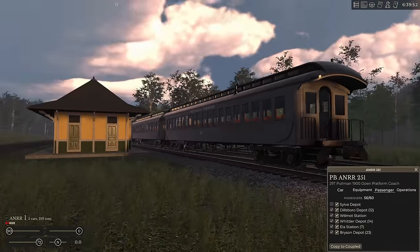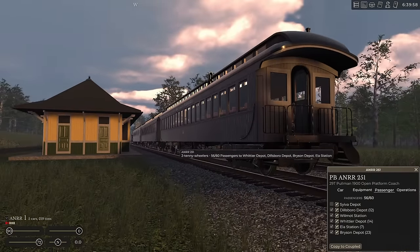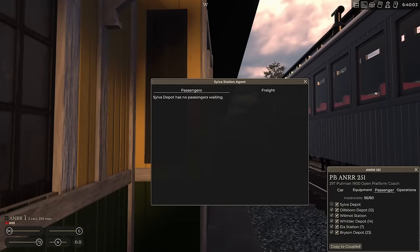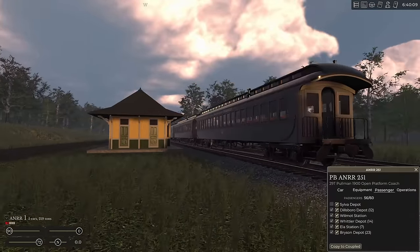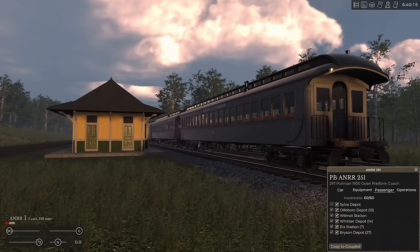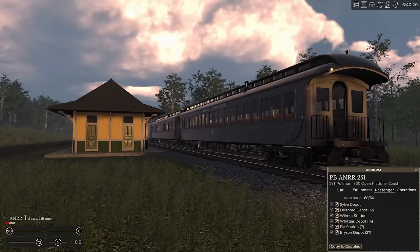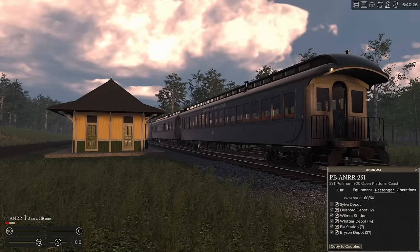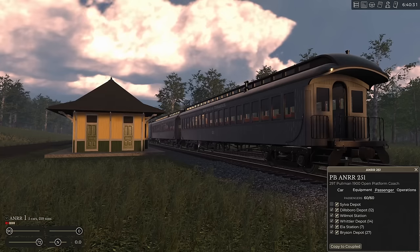Another neat thing you can do with passenger operations is make a lot of money. If you pull up to a station, you can hover over the ticket office window and it'll show who's waiting. A neat trick is to wait at some of the larger stations. Unlike smaller towns like Wilmot or Alo, places like Bryson, Whittier, Dillsboro, Silva, and later Andrews — you're going to want to wait.